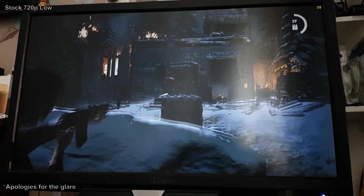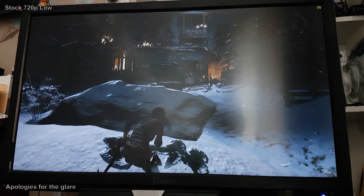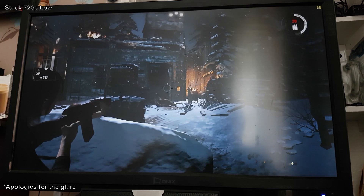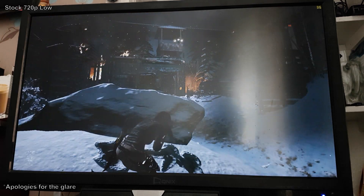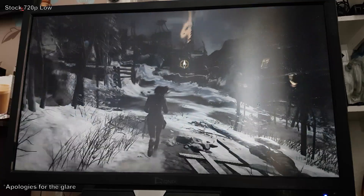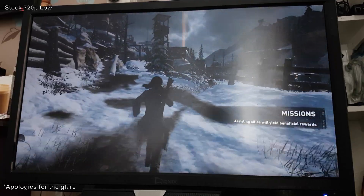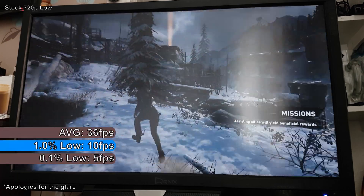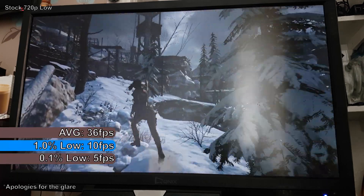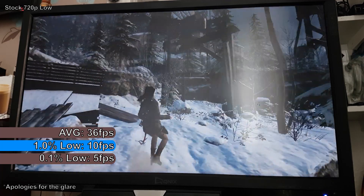At 720p stock, FPS in most areas was actually a little bit higher than at 1080p, with dips to only the low 10s when turning the camera and reaching just over 50 FPS elsewhere. But the game stuttered quite badly at seemingly random points, and performance was still pretty bad throughout the Soviet installation. A 15-minute FRAPS benchmark showed an average of 36 FPS, with 1% and 0.1% lows of 10 and 5 FPS respectively.